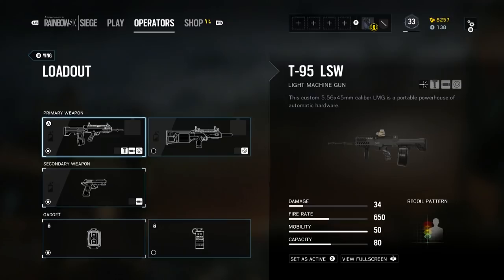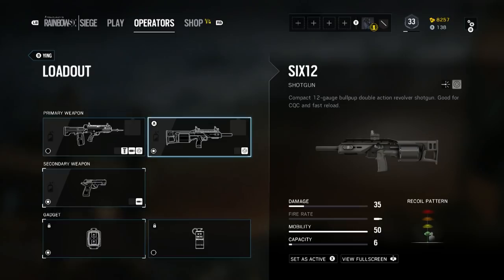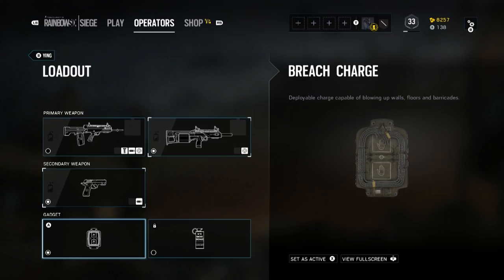Ying is a two-speed, two-armor attacking operator. Her choice of primaries includes the T95 LMG with an 80-round drum-fed magazine — it has highly stable accuracy with low recoil and a fast reload speed. Or she can go with the 612 Combat Shotgun, a bullpup-style semi-automatic shotgun with a six-round cylinder cartridge. While the reload speed is a little faster compared to other shotguns, you will have to be reloading more often due to that lower six-round total capacity.